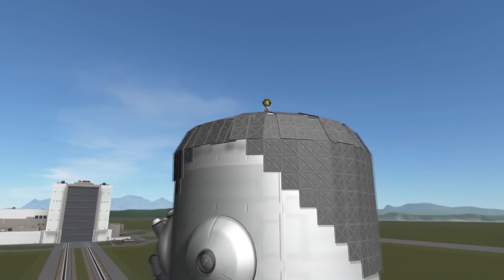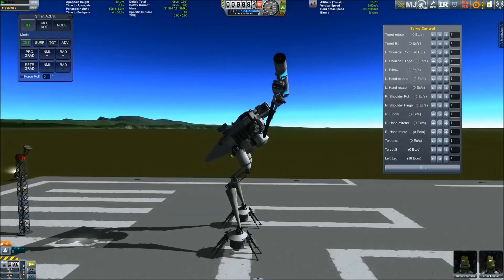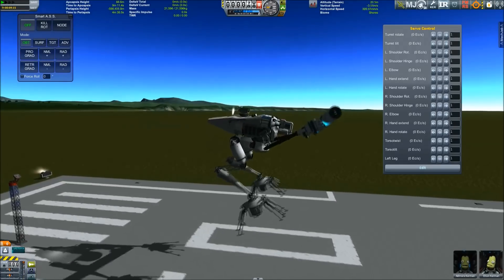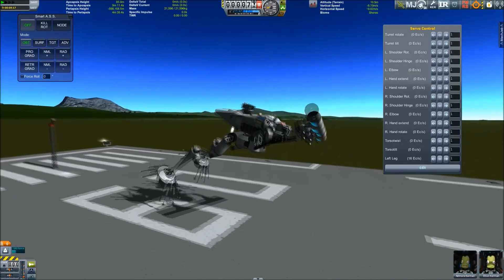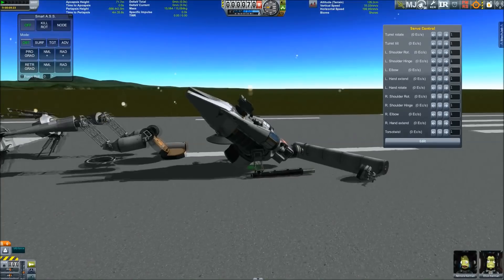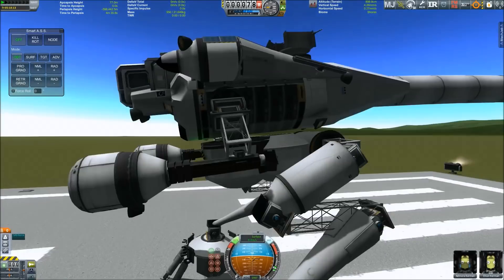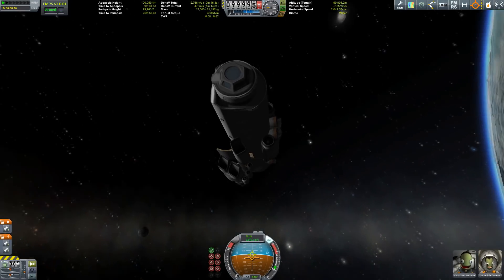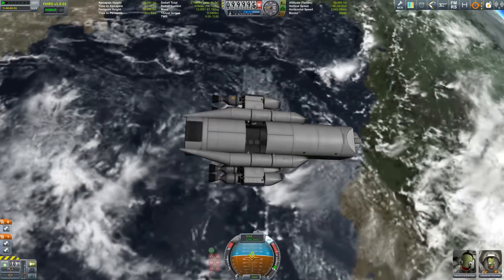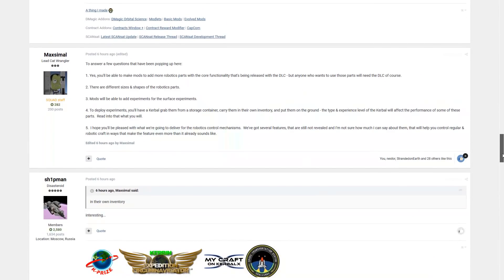The only thing I ever managed to do in that direction was my jumping mech a few years back, but that was with Infernal Robotics and the then still maintained B9 mod. Now there's a big thing we still do not know: how to control and sequence these robotic parts. If you've ever tinkered with Infernal Robotics, you'll know it's a bit of a chore to get everything right so that your over-engineered robotic contraption does exactly what you want. I really hope they manage to get this done smoothly. Same with the stability of vehicles — when using Infernal Robotics, craft tend to get really wobbly. Here's to hoping the KSP developers have solved this issue.